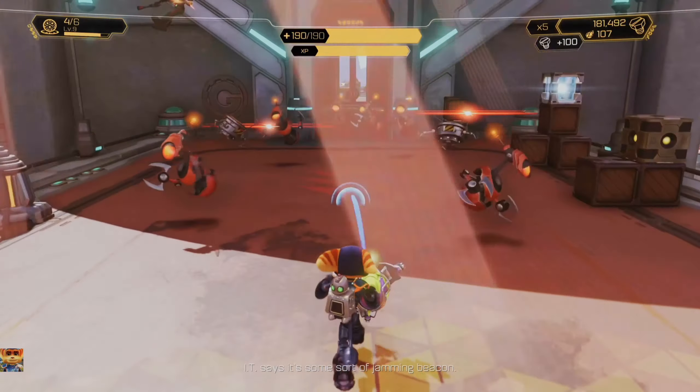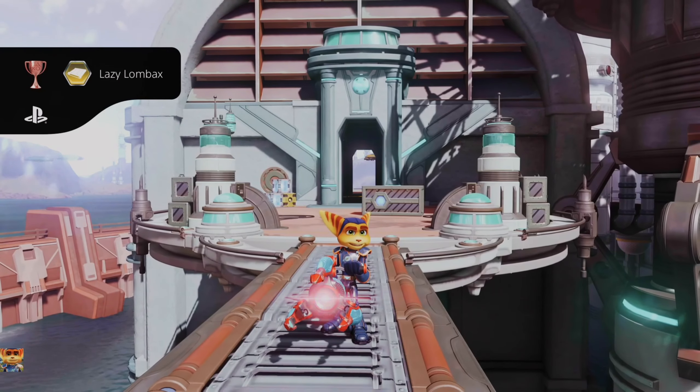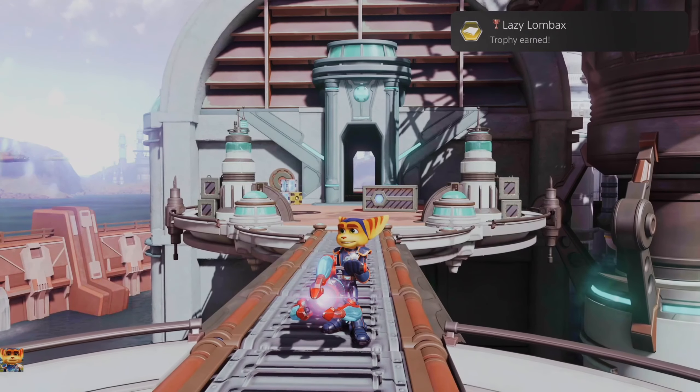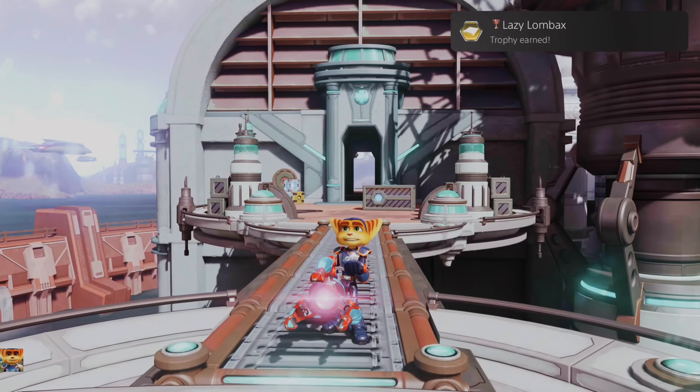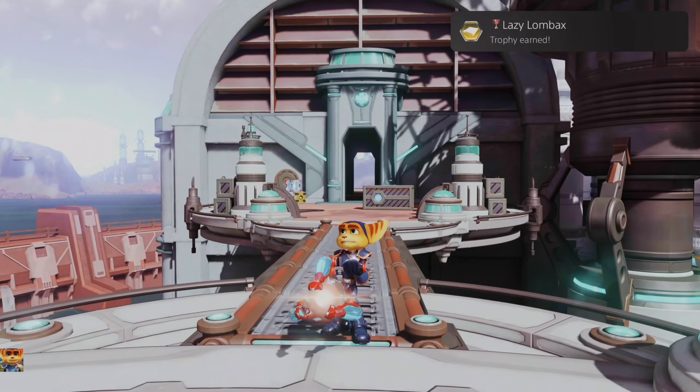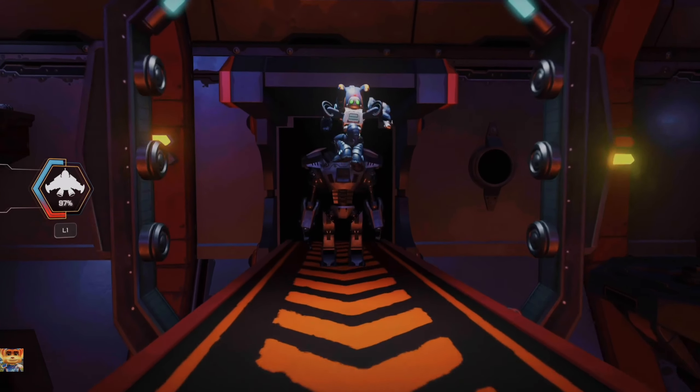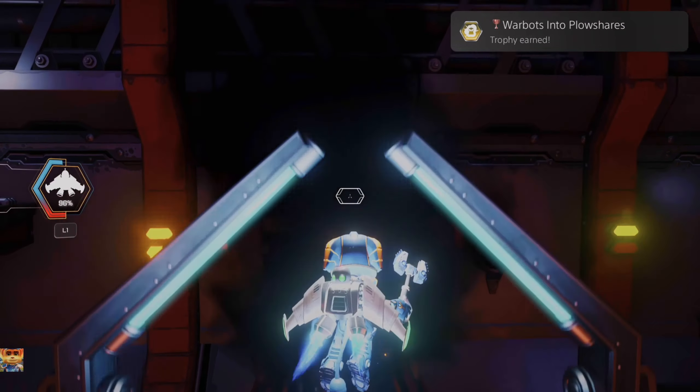Next up is Mr. Fancy Pants — get maximum health, which is 200 nanotech. You can do this on either playthrough. Next up, this is a hidden one — Etu Copernicus. Go into the Deplanetizer, in a special marked off area, and talk to this door. After about 30 seconds, Quark will respond and you'll get Etu. Lazy Lombax — in Kalebo, you must ride all four conveyor belts without moving, and then on the fourth one you'll get that.